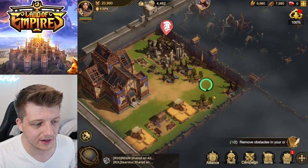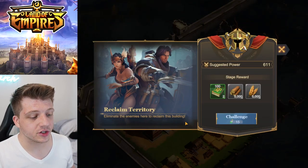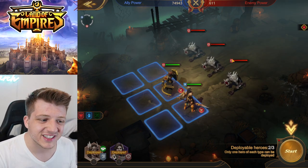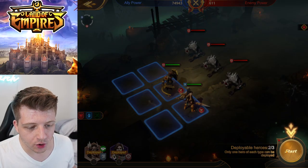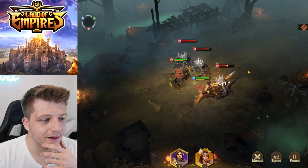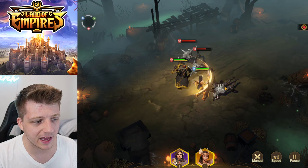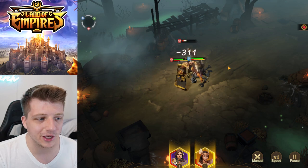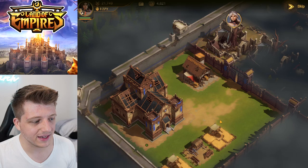We need to eliminate enemies to reclaim this building, so we've got to enter a battle here with Valkyrie by our side. We only have two heroes anyway. Valkyrie is dealing three times more damage than El Cid — El Cid's getting outclassed by this beautiful goddess. We are making some progress, there are still some holes in the ceiling here.